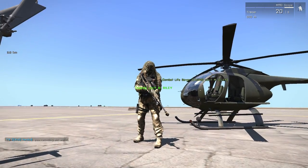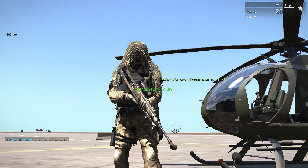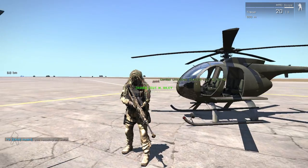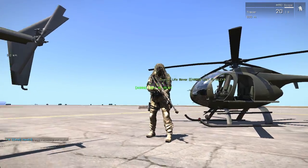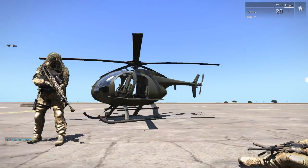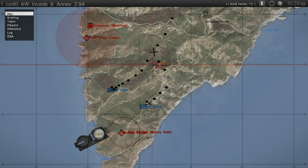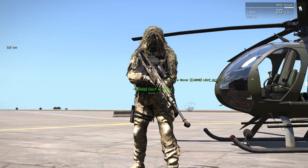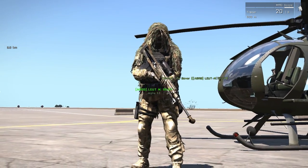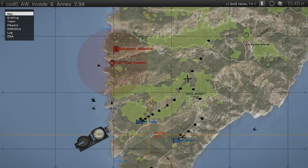Good morning gents, my name's Riley and today we'll be doing a long-range reconnaissance and elimination mission. We have an enemy op-for radar installation currently marked on the map. Crossroads has ordered us to take it out in order to enable further NATO operations on the island of Stratus. Our mission today is to eliminate all infantry around the op-for radar installation and then blow it up.